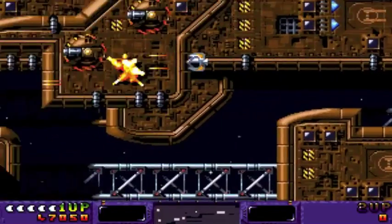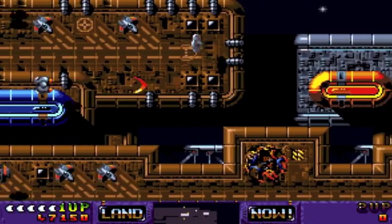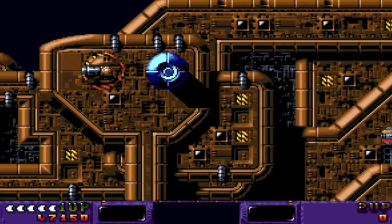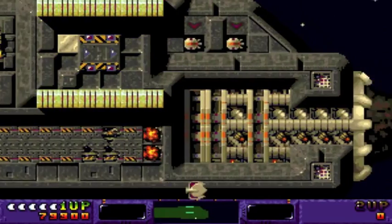In the bonus round there's inertia and you can take multiple hits, but in the spaceship parts that's not the case. The controls are extremely tight — when you die it's pretty much your fault. You take one hit, that's all you get, unless you get shields.